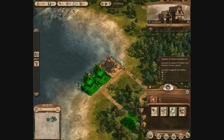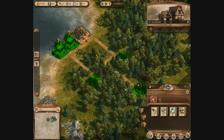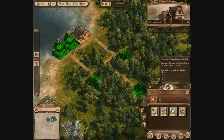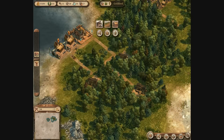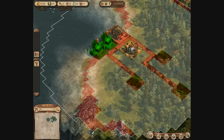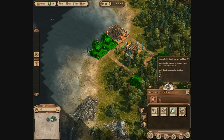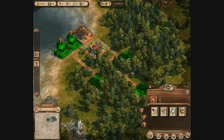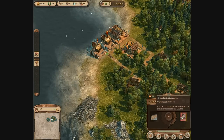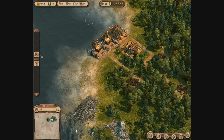I've noticed the fishermen's huts still aren't having their goods picked up properly because there's only one small warehouse with one cart. I could upgrade it but I don't have any stone, so instead I'm going to build a small market building which will send out another market cart to those structures. The small market building can also be upgraded to a large one, but that also requires stone, so I'll need to get some quarries running soon.